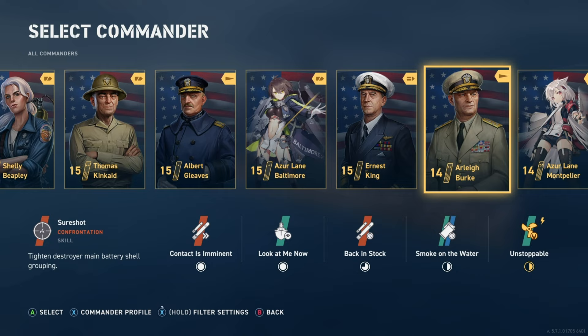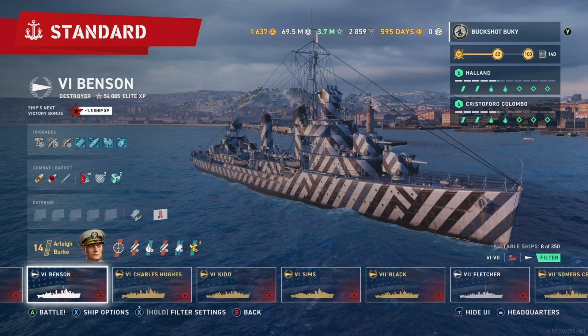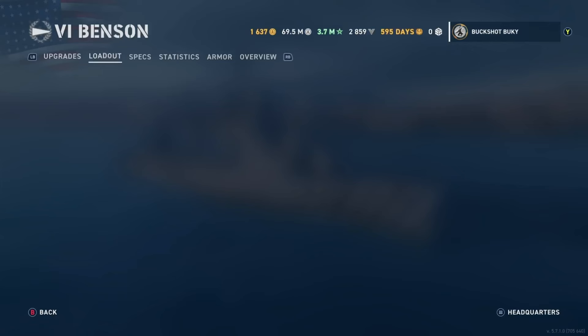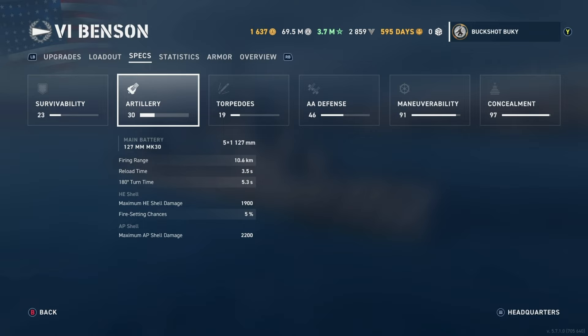You could go with Arleigh Burke to tighten up your shell grouping so that your shells are hitting a little more often than they normally would. Your reload isn't going to be as fast — we'll go ahead and put him on the boat to show you. With Arleigh Burke on the Benson, looking at the stats, you're now at 3.5 seconds. It's not terrible, but it's also not that 2.7 seconds you saw previously.